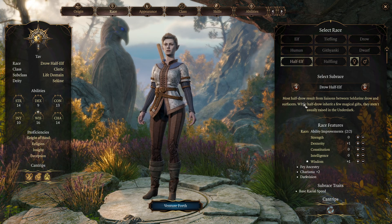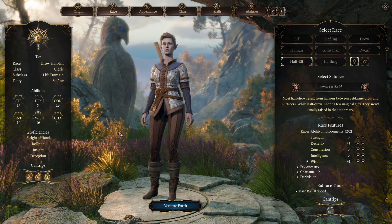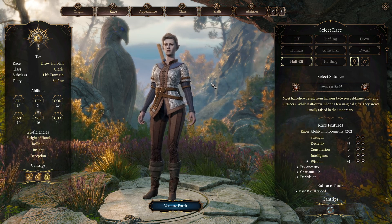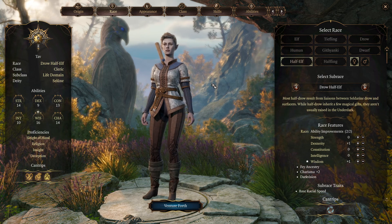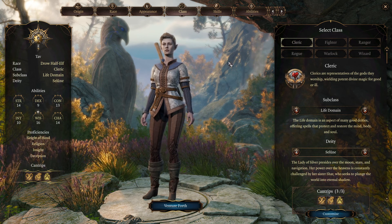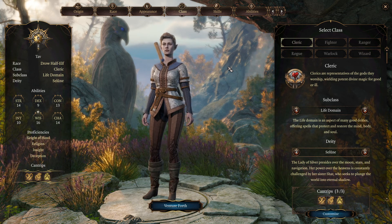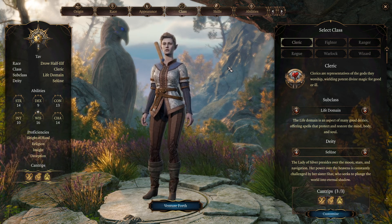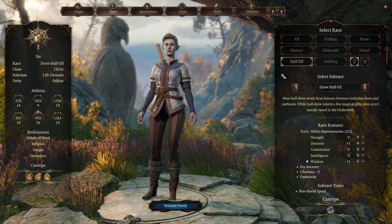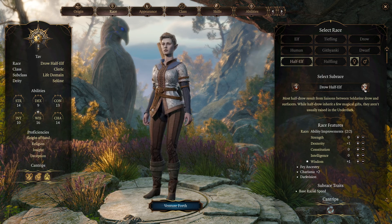Welcome back to another episode. Today we're going to select the half-elf. If you've been going over the last couple of videos, the first two or three, looking at the difference in the classes — there's not much difference. This is the half-elf, this one's the drow half-elf, and you've got the high half-elf.